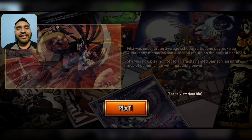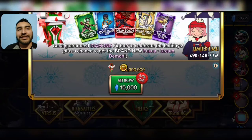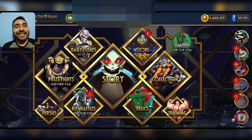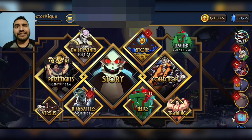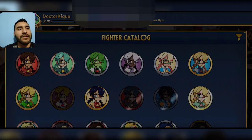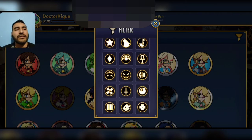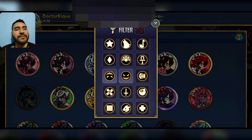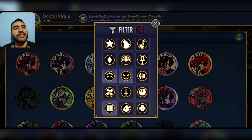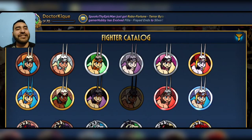Alright, first things first, let's go ahead and check the new variants. Let's go into Collection and then into the Catalog. It was either Philia or Fuqua, then it was Robo Fortune, and we also have Cerebella.